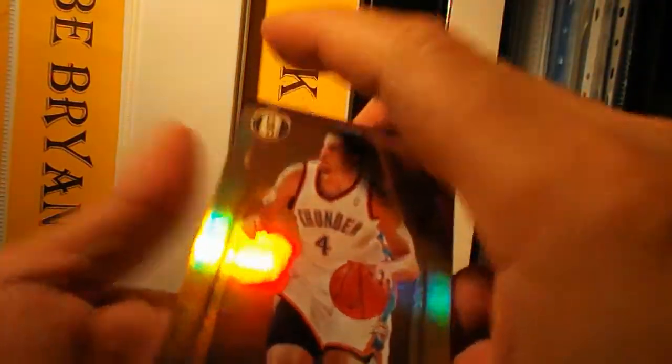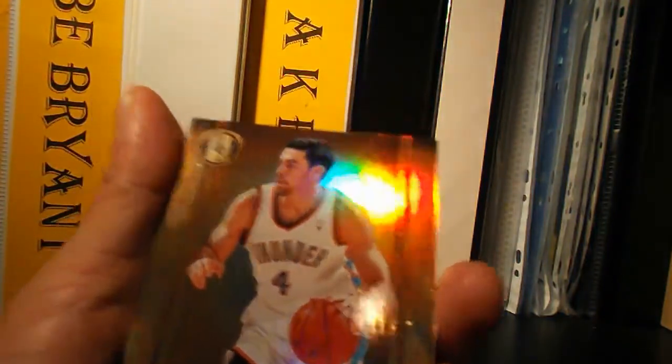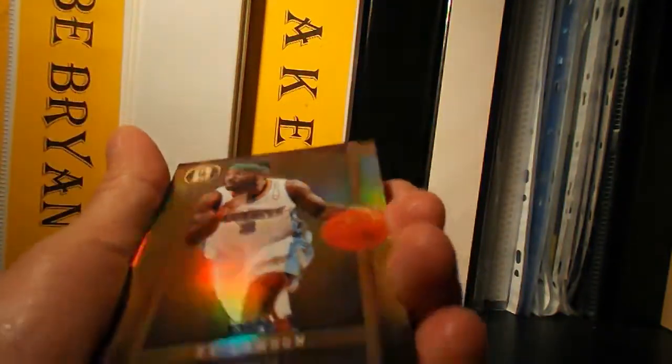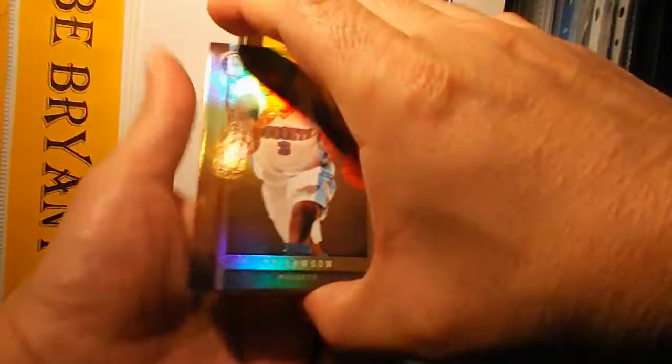Second card is Nick Collison, number 299. Wow! Third card is T. Lawson, and it's low numbering — actually it's 9 out of 10. It's 9 out of 10. That's nice.